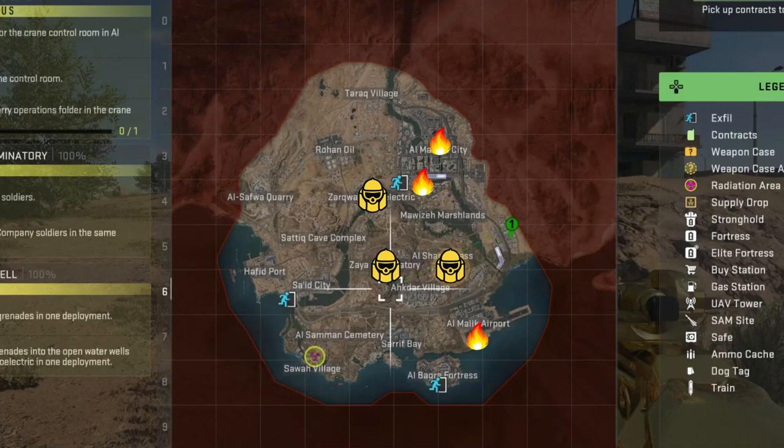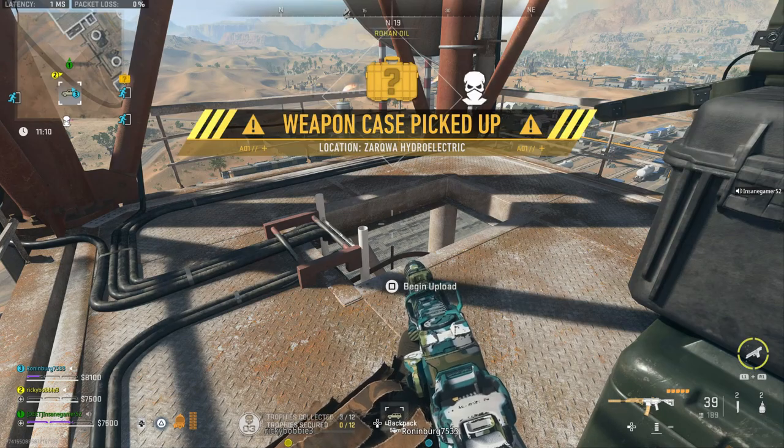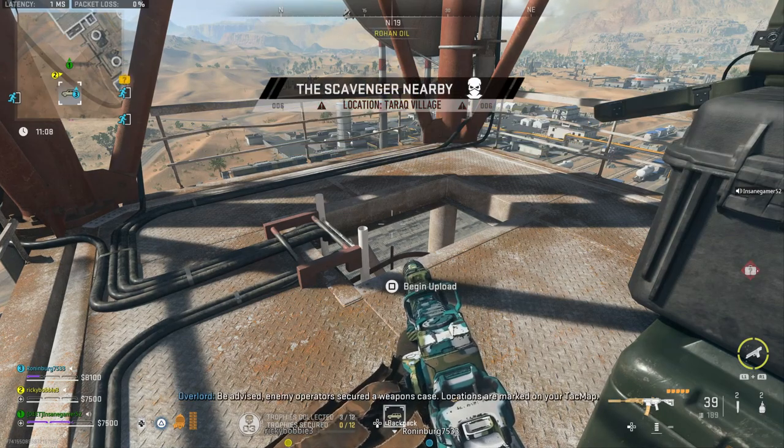The Juggernaut can spawn in Zarqa Hydro Electric, Zaya Observatory, and Al Shireen Pass. The Scavenger will spawn on a random dead player on the map, so you have to keep an eye out for a pulsing red circle to find him. The Chemist will always spawn inside the Radiation Zone. The easiest way to find these guys is to do secure intel missions until they're revealed on your map.